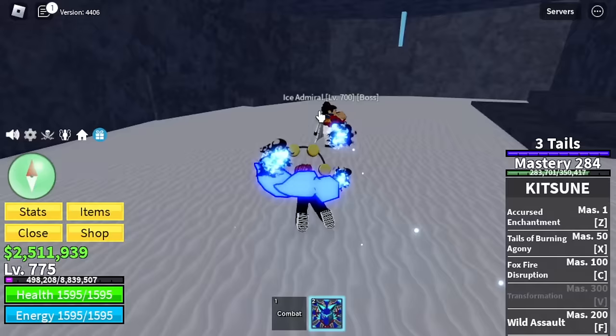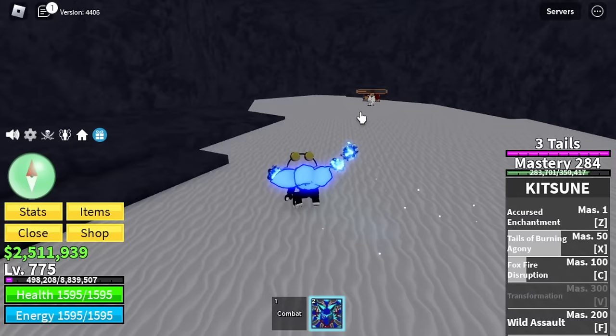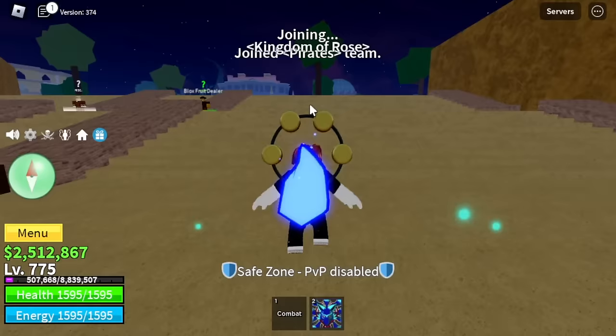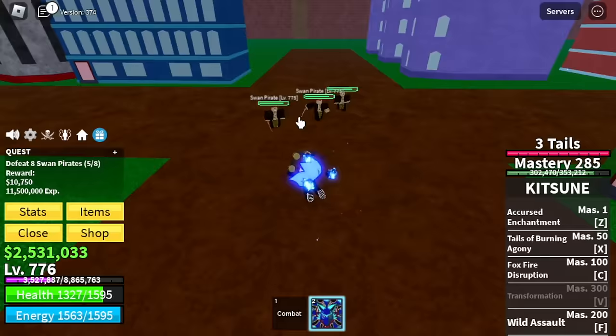Time to get the Ice Admiral. Don't miss this admiral too much - we will see this one in the second sea. It's the second to the last boss. Actually the boss there is Indra. After that, head to the middle town, talk to the Experienced Captain, and welcome to the second sea. Badge awarded. Target here is the Swan Pirates - we're gonna grind until 925, almost 200 levels, because this is the fastest way.